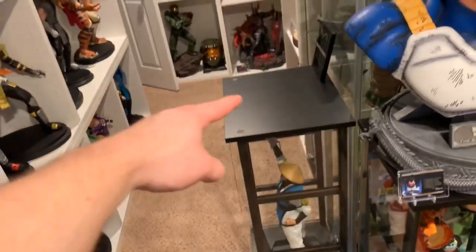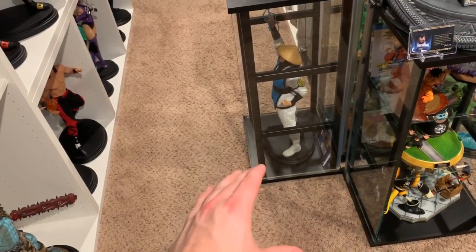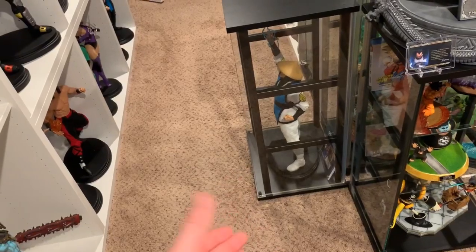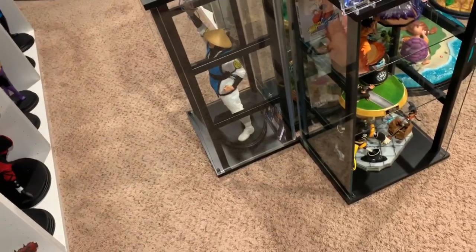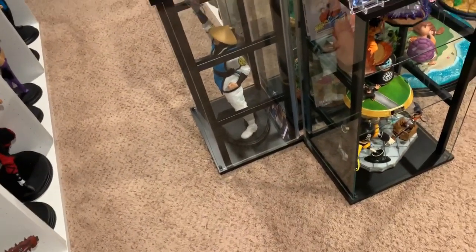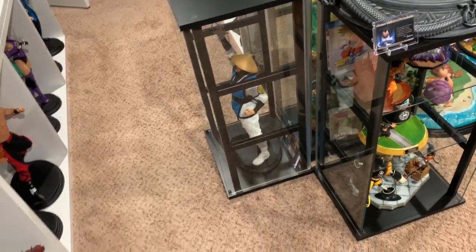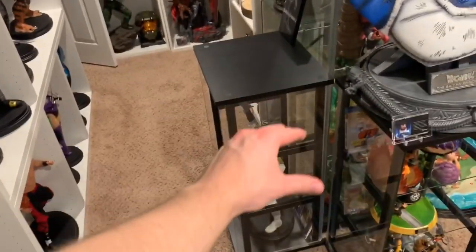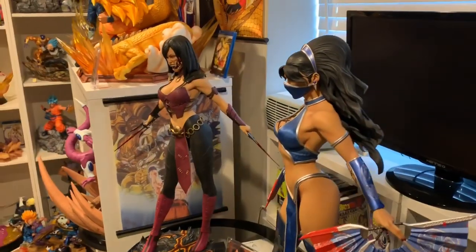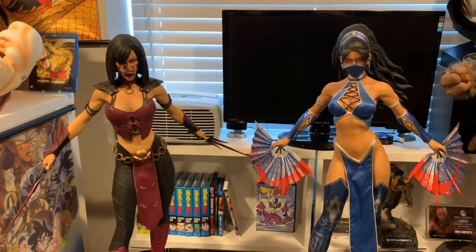I have this area where Melina is currently, and there's that little space. I'm going to get another one of these glass curios — I just ordered it off Amazon and should get it in the next few days. I was waiting until I actually got Katana before buying it, because you never know if it arrives damaged or doesn't arrive at all. Now that I have it in person and love it, I'm putting a glass case there for Katana and keeping Melina right here. That's the plan. I'll show you a back view of the two girls now.